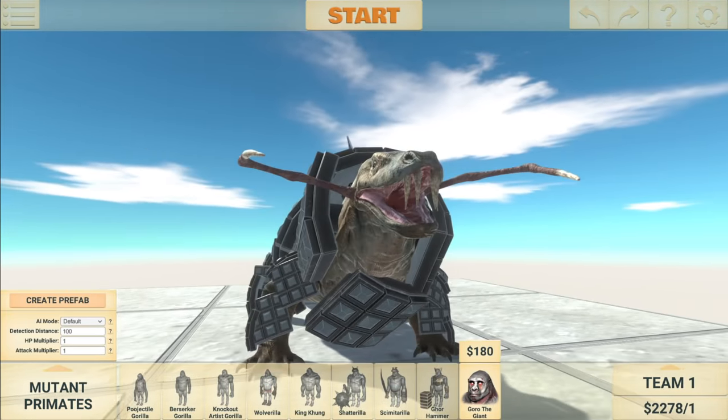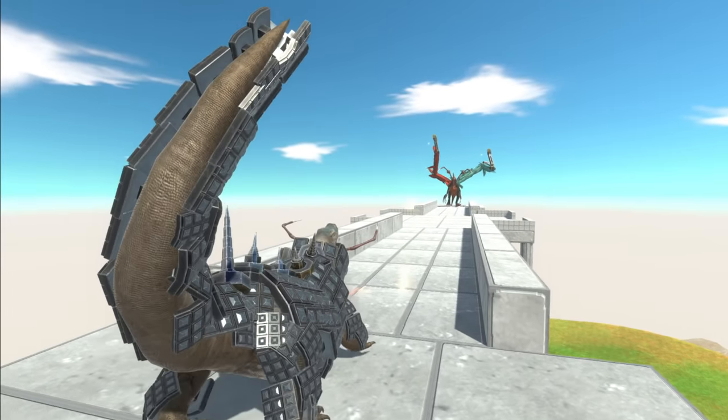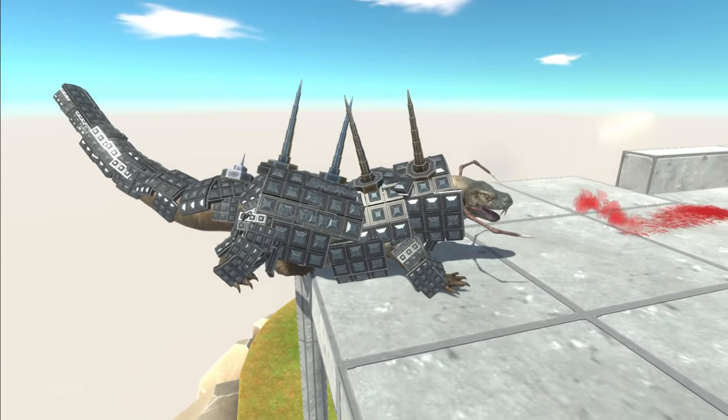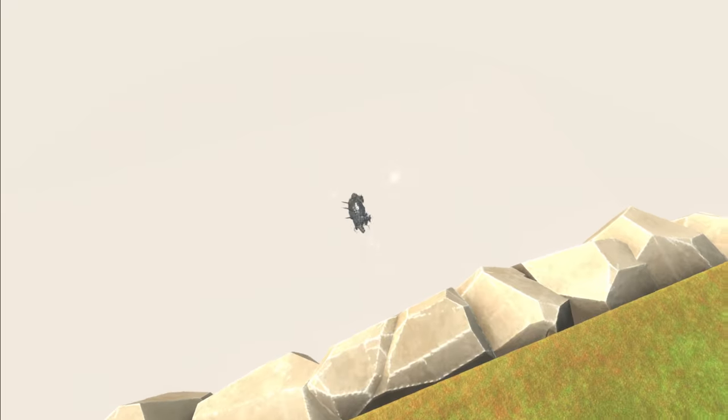I feel like the Komodo dragon will lose this one because of all the guns that the Destroyer has. I mean, the Komodo dragon here just has spikes by the looks of it. He's been pushed off the map — bye.